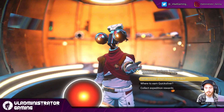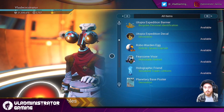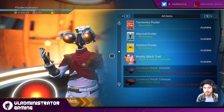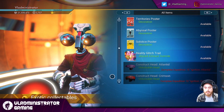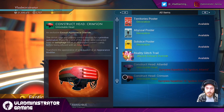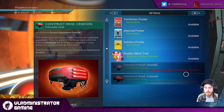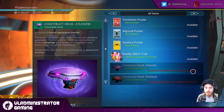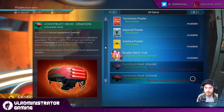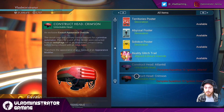We speak to him and go to collect expedition rewards, scrolling down past some of the previous expedition things I've unlocked, and we get down to these two entries. The first one says Construct Head Atlanted, and the second one says Construct Head Crimson, and they both say complete Expedition 10 Ignition. However, the last part is changed to Atlanted or Crimson. So we know that there are two heads here, tied to either very similar or the same expedition milestone.